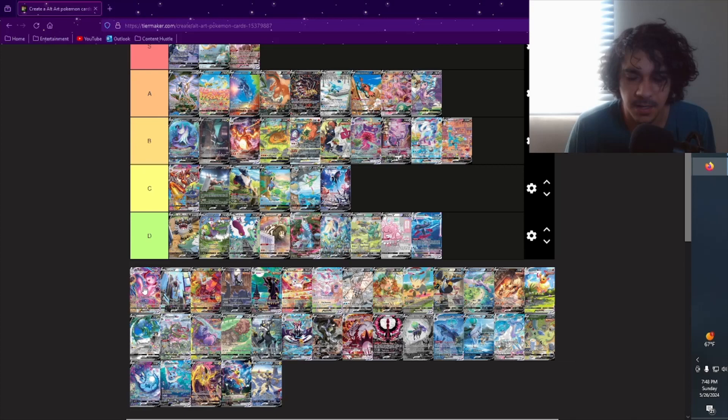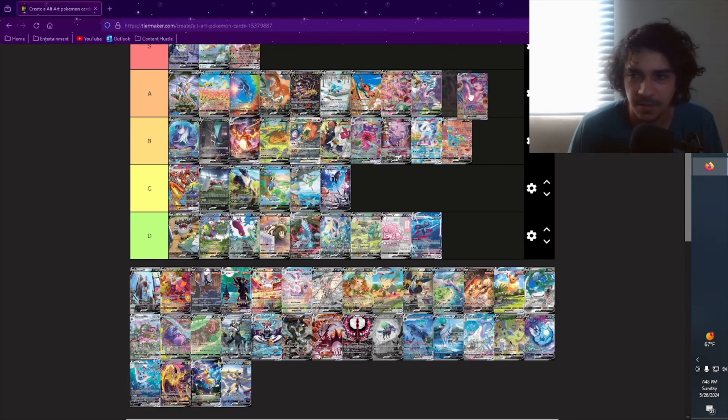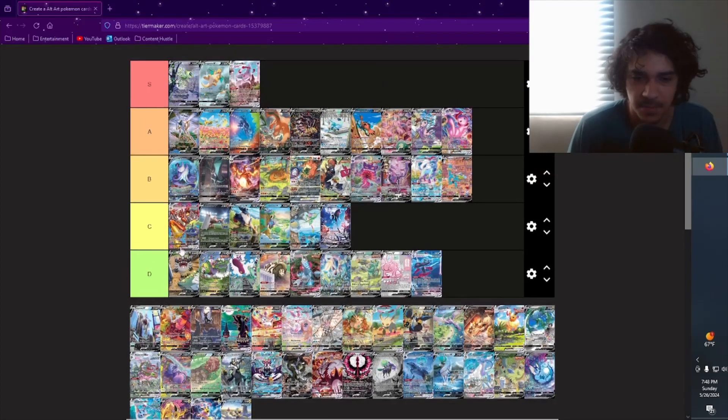Mew VMax from Fusion Strike — pretty cool artwork, I want this card still to this day. I don't have it. I like how it's kind of multi-dimensional — there are cars floating everywhere and different items going everywhere. You can tell the power is being displayed in this artwork. I really like the look of it, I still want it. So A for me.